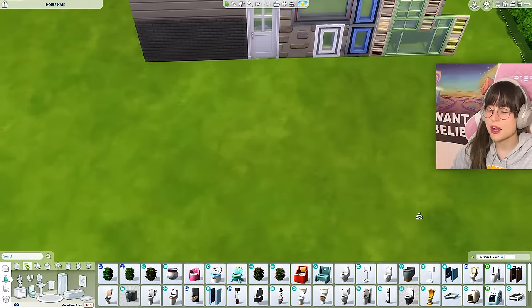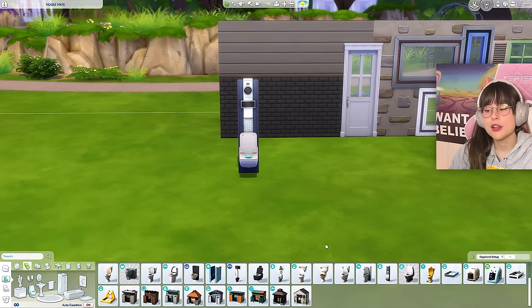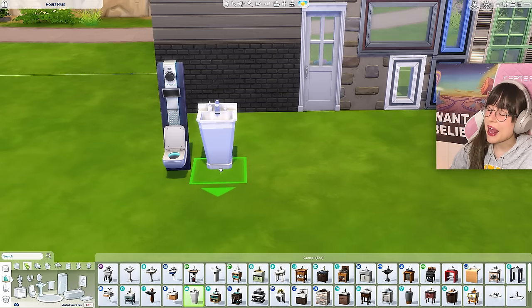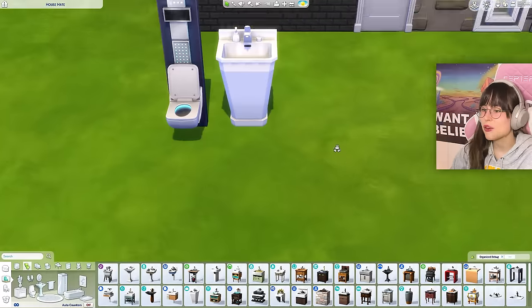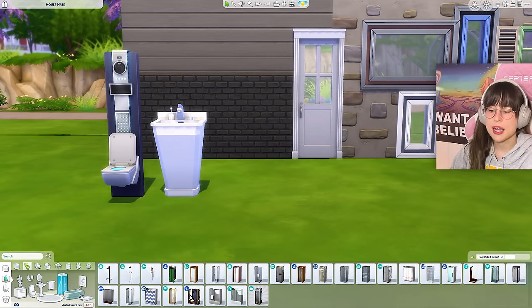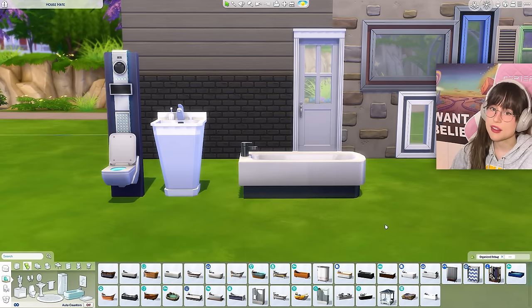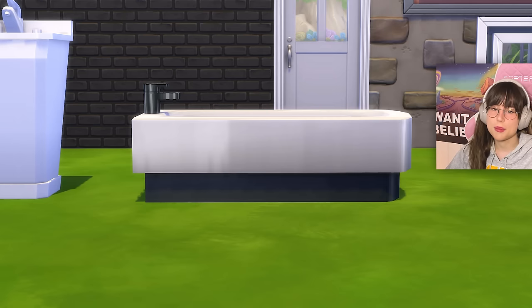Moving on to other items I do not like: we have this toilet - do I even need to explain myself? And then this sink - I hate it. The shape disturbs me. There are no showers that I hate, but there is a bathtub I hate. I do not like that bathtub just because it's smaller on the bottom and bigger on the top. It doesn't look good.